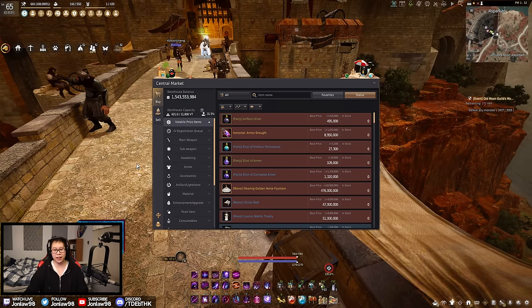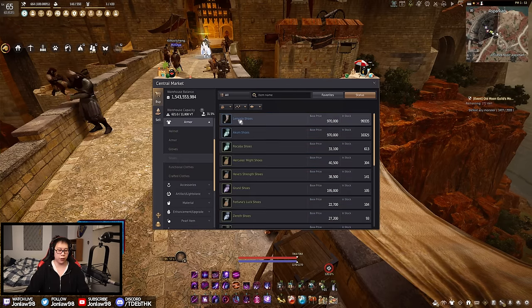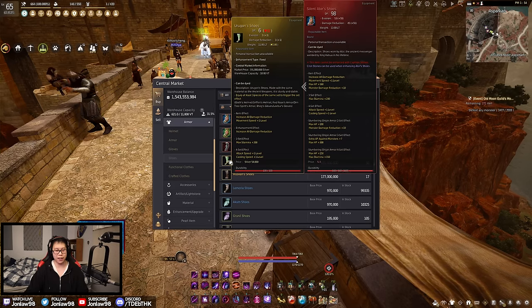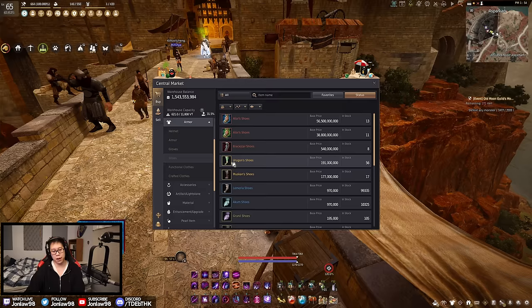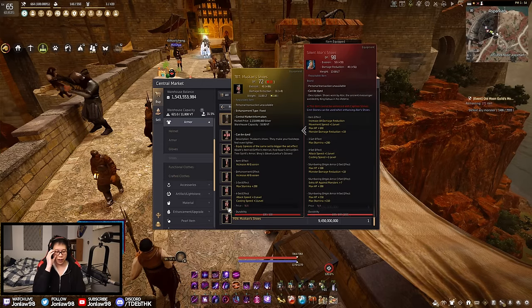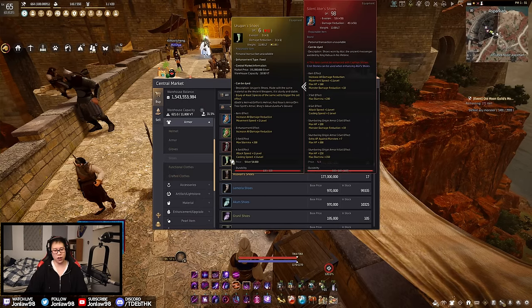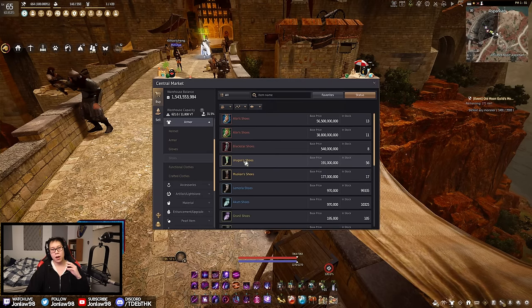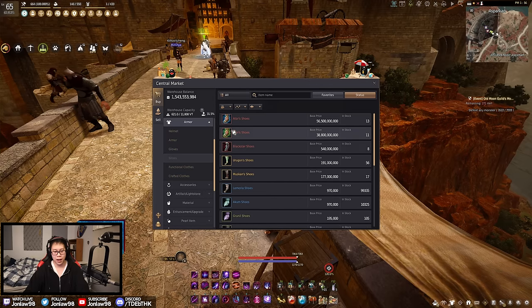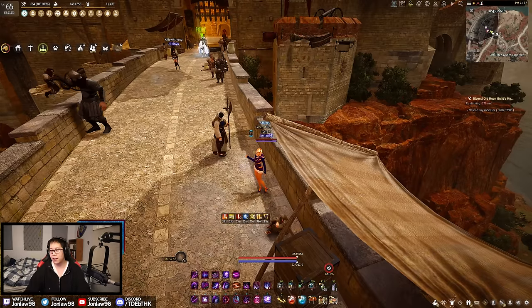For shoes, you have two options: Urgon's and Muskin's. Muskin's is the evasion route equivalent to Lieber's, and Urgon is the DR route. At TET, Urgon gives 74 DP and Muskin gives 72, so in this case Urgon does give more — it makes sense to get this one for DR. Evasion is better at higher end but requires a lot of gear and scales at the high end. As a new player, DR for PVE is for the most part better. Your ultimate goal would be getting to Ator shoes eventually, but we'll talk about that in a bit.